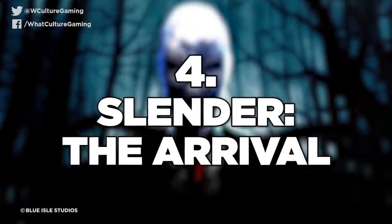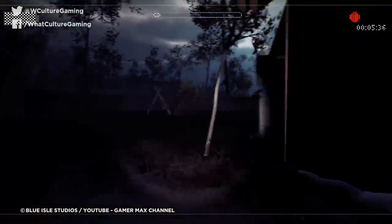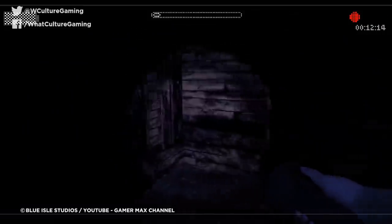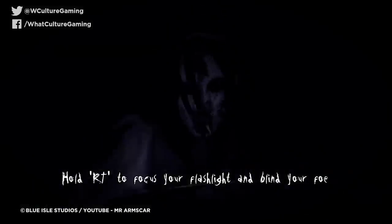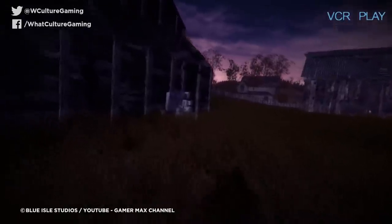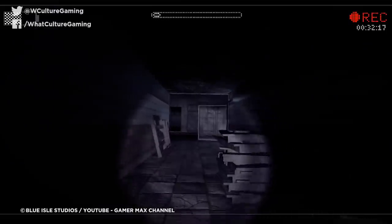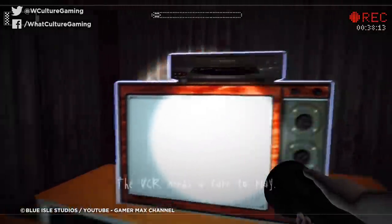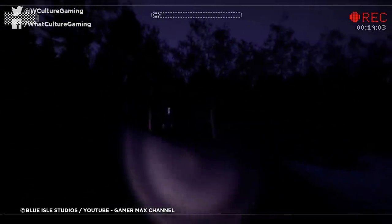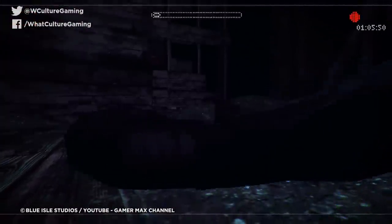Number 4: Slender: The Arrival. Following in the same vein as the eight pages, this seriously unnerving game will see players frantically searching large abandoned areas for specific items needed to progress. Armed only with a torch, players must do so while being stalked by the sharply dressed Slender Man and some other equally scary pursuers. The sound design is what has been hailed for maintaining its tense atmosphere. Through a combination of a subdued droning soundtrack and emphasised diegetic sound, the effect is one of constant suspense - and piercing static cuts through the quiet to let you know Slender Man is close. Even if you don't manage to catch a glimpse of him, the sound lets you know he is there and it is time to run.